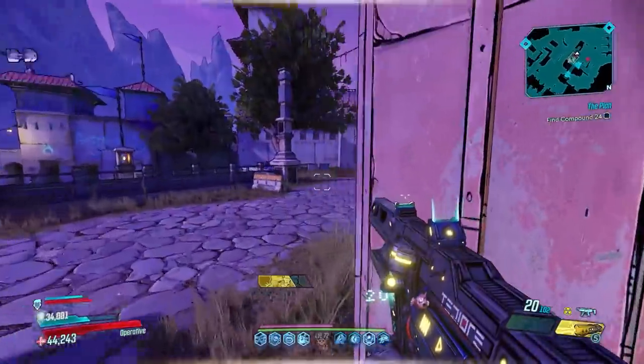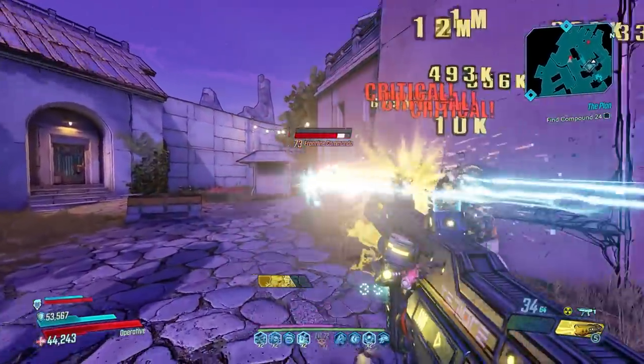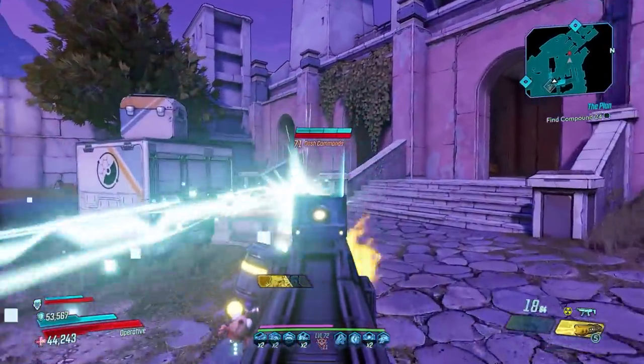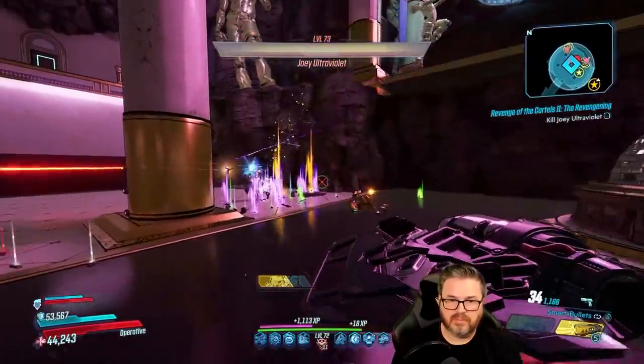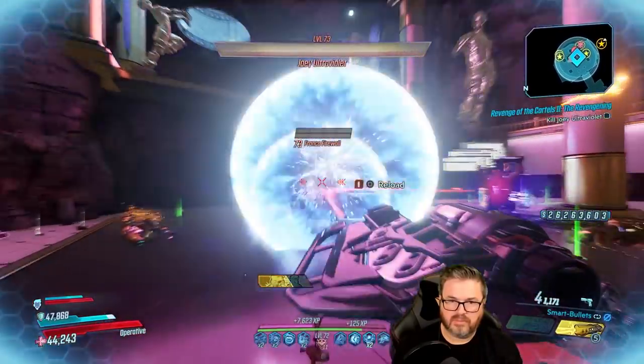This gun received a 200% weapon damage buff on June 24, 2021, with the release of the Cartels as a permanent ongoing event. The throw-reload of this weapon will explode on enemy contact or surface impact. This gun will always spawn with a homing module, which will allow you to throw-reload it and it'll track down enemies.